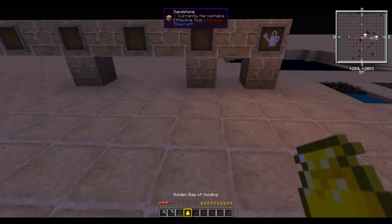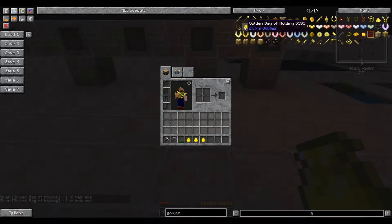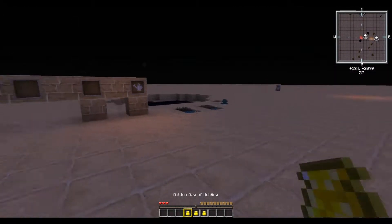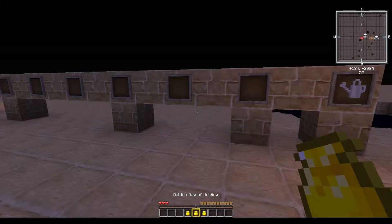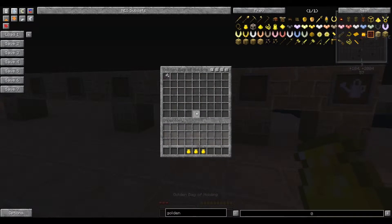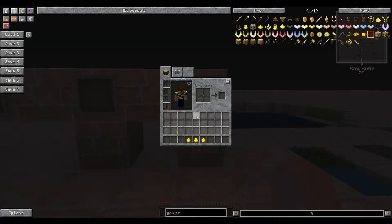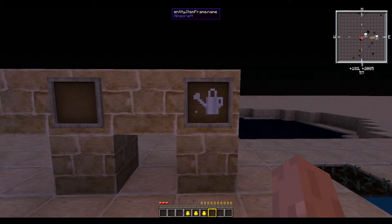Next up we have the Golden Bag of Holding. It is a portable double chest — each one is unique and has its own inventory system. Pretty much, if you wanted to fill all your inventory slots except one with Golden Bags of Holding, you could carry a massive amount of stuff, at the drawback of having to pull it all out one item at a time.